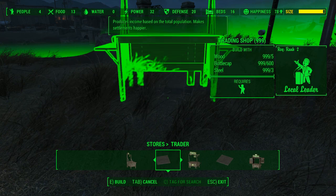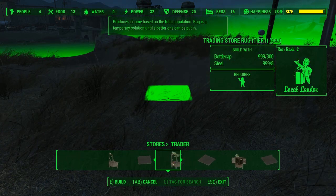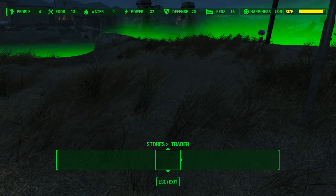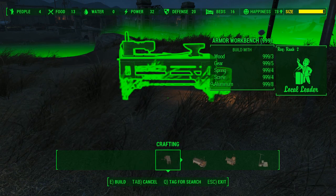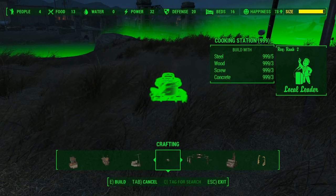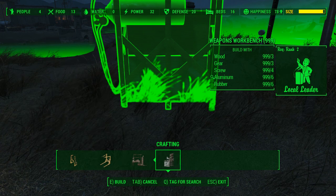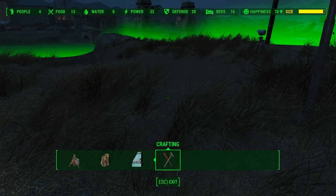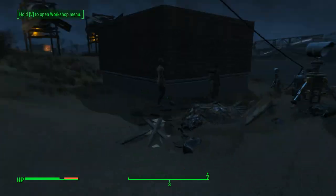The store section just has rugs — I don't know why you need steel to build a rug, but that's how it is. They still have the same requirements. Finally, for crafting, it does include the little cooking station and the power station, and that is the mod review.